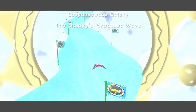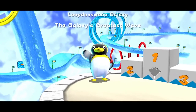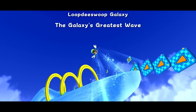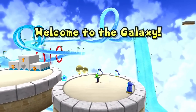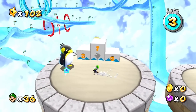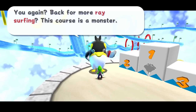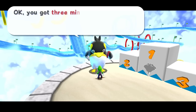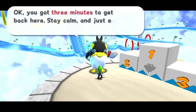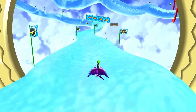This is the Loop de Swoop Galaxy with the one star - the Galaxy's Greatest Wave. We know what to do with this one, hopefully it goes well. It wasn't too bad last time - we got it done on the first try. But it's a pretty crazy race with a lot of weird moves. You can see it's a lot more extreme than the first time we did any of these wave races. Back for more race surfing - this course is a monster, you sure you want to try? Of course I am. Three minutes to get back here - stay calm and just enjoy the surf.